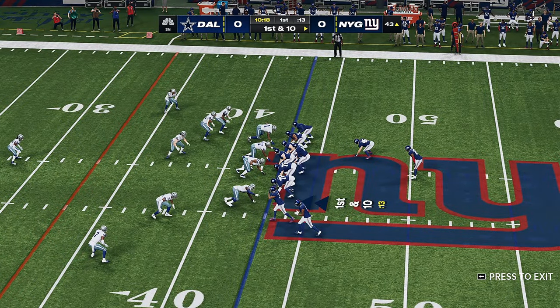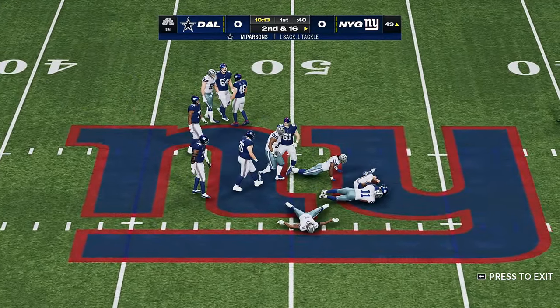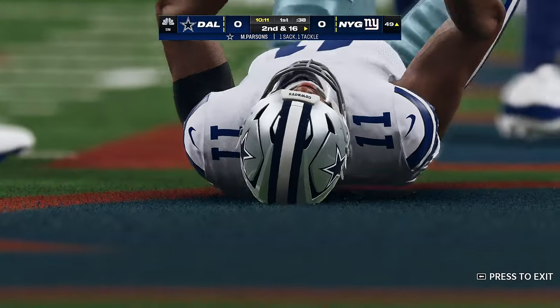They didn't want to go with a deep throw, just the safer shorter throw and able to convert. Nothing wrong with that. And the Cowboys' pressure gets there this time for the sack.